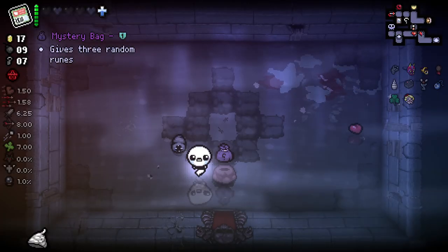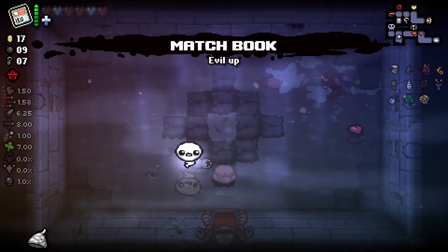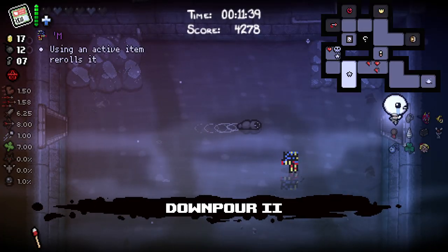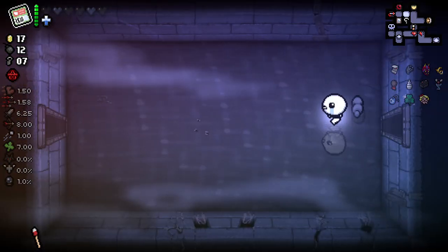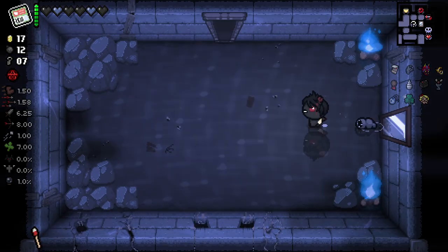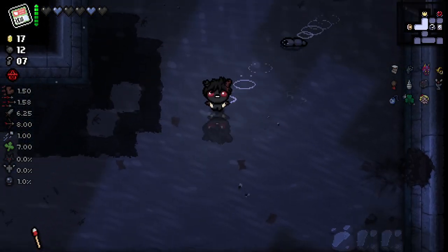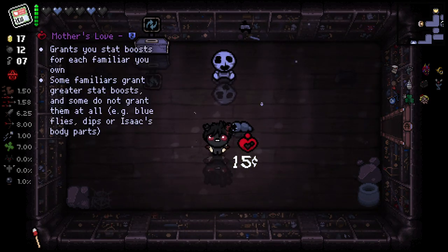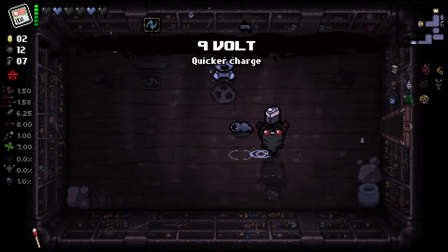I think we wanna go for the Sty here, right? Sty comes after Matchbook. We got Matchbook — that's fine, the bombs are respectable. Let's go back through. Not always gonna hit the mark with Glitched Crown every time, but we've put ourselves in a better spot now. So what I believe we do now is we buy 9 Volt just because 9 Volt's good.